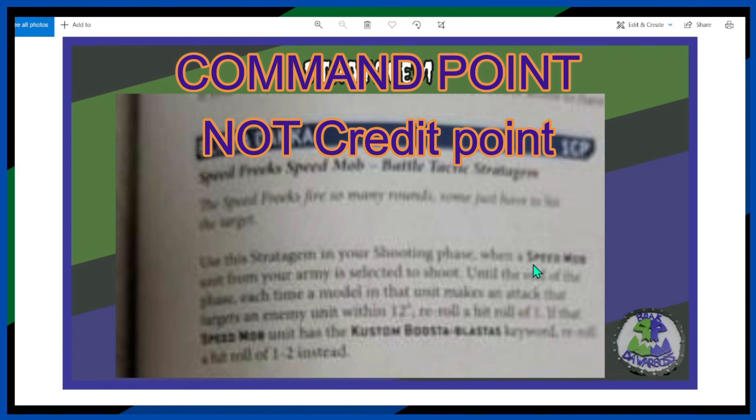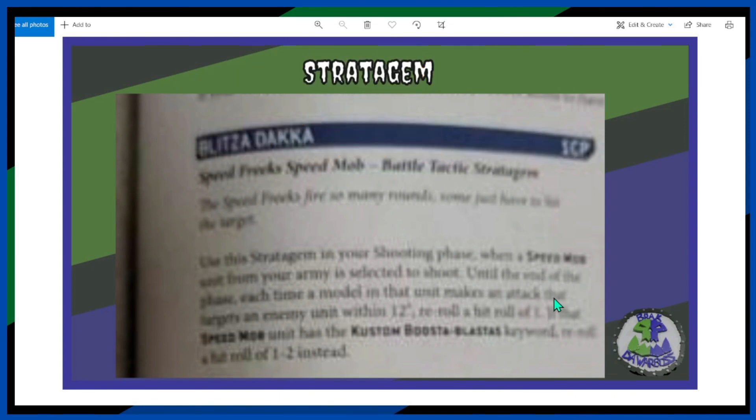Use this stratagem in the shooting phase when a speed mob unit is selected to shoot. Until the end of the phase, each time a model in that unit makes an attack at a targeted enemy unit within 12 inches, reroll ones. If a speed unit has the Custom Booster Blaster keyword, reroll ones and twos instead. Rerolling ones is pretty good — I do believe you can get rerolls of ones if you take a Deffkilla Wartrike as well. Not bad — one CP, that will definitely come in handy.